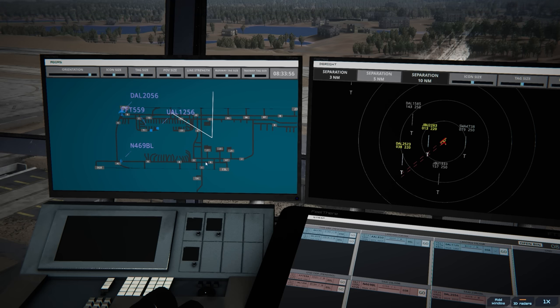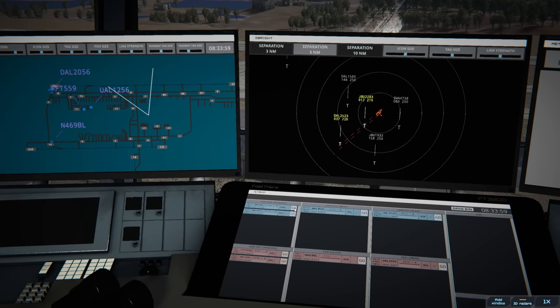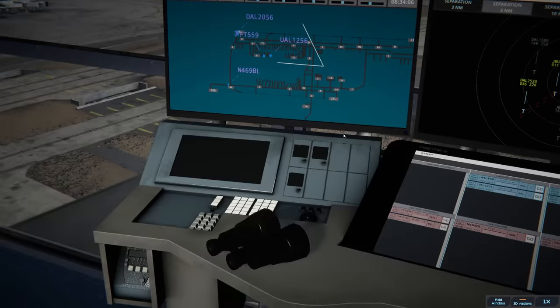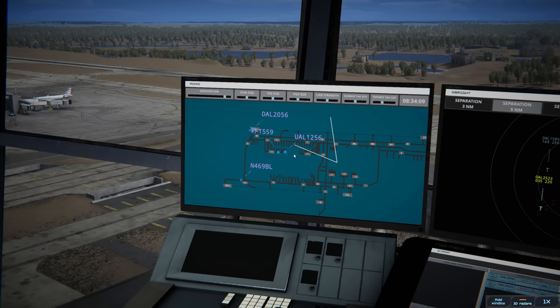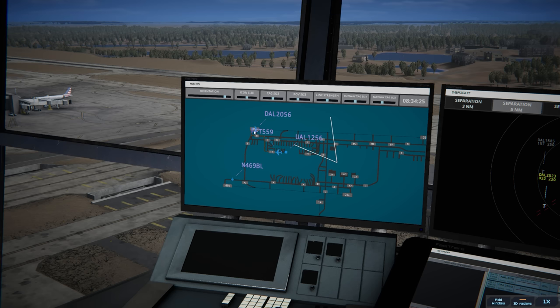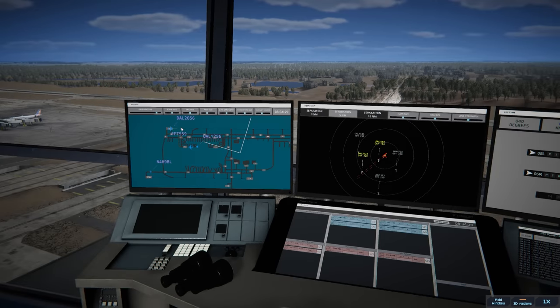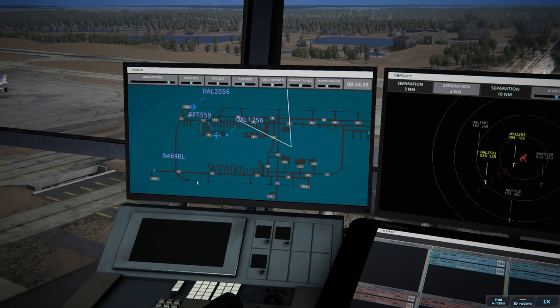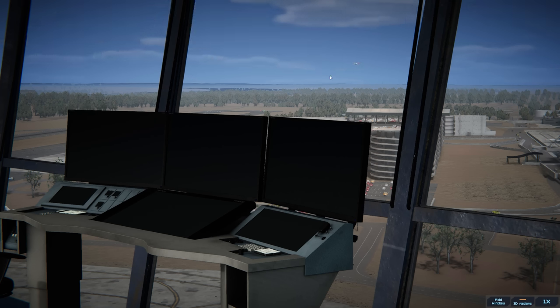Frontier Flight 559 should be ready to taxi any moment. Delta 2523 — we got both landings handled. JetBlue should be landing shortly — there they are. United is pushed out. Frontier Flight 559 ready to taxi: runway 05 left via Tango 1 Bravo. Delta — you should be on the roll, Frontier Flight 559. We'll get the small GA guy out here in a second but we're waiting until the JetBlue lands — which should be any moment. There's the assessment and there's the JetBlue.